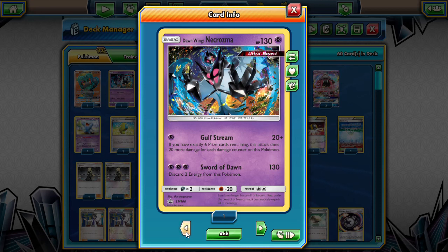The Gulfstream attack intrigues me so much - if you have exactly six prize cards remaining, this attack does 20 more damage for each damage counter on this Pokemon. We're basing this deck off of another popular Ultra Beast that does really well in tournaments, and that is Buzzwole. We base this deck off of a Buzzwole Garbodor list, probably the most popular one out there from Andrew Mahone.